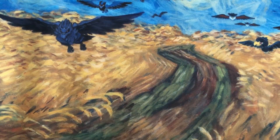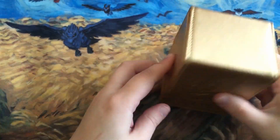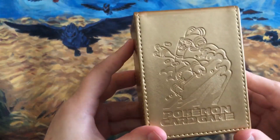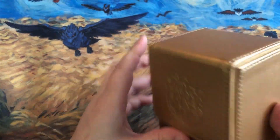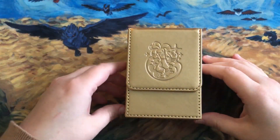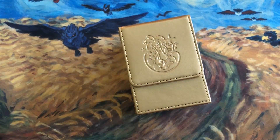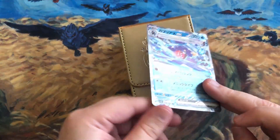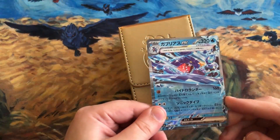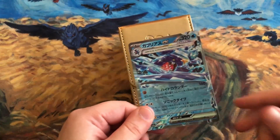This is a review of the newest TCG set, Paradox Rift. On the Japanese Pokemon Center they've had items for Raging Surf, which has a few mascots including Golduck and Garchomp EX — the Tera Water one, which is really cool. I like the Tera cards because I like the mechanic.